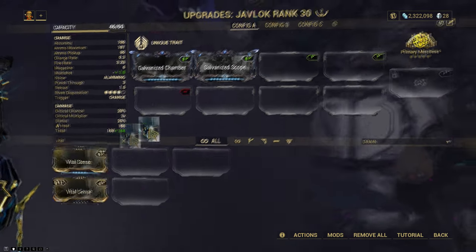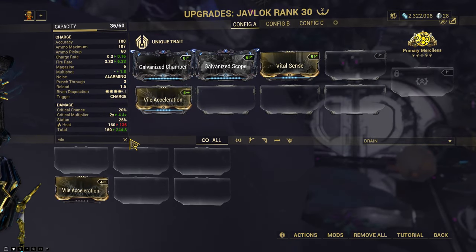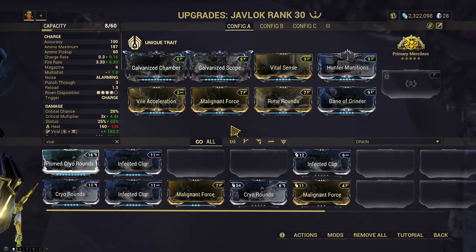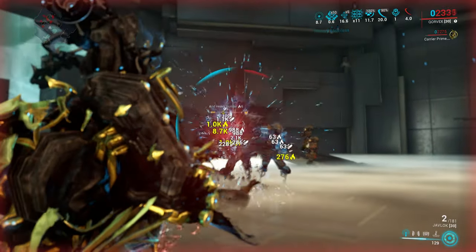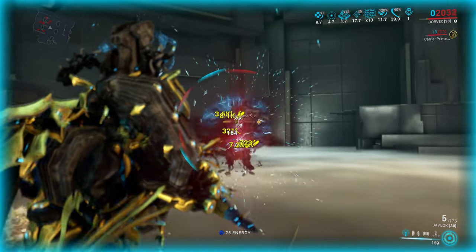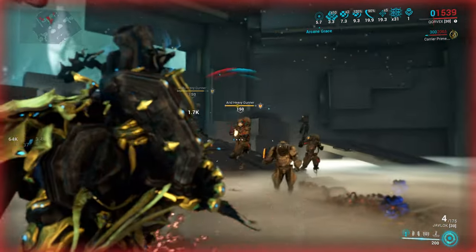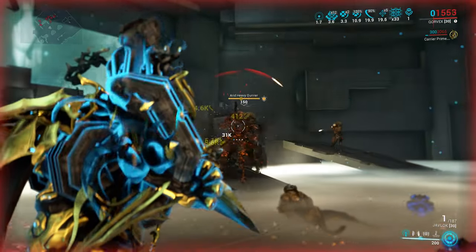Let's do Scope, Vital Sense, definitely wanna run Vile Acceleration — that just feels good — Point Strike, Hunter Munitions, and I guess viral. There we go. Let's give this a try. This is considerably better. We get some extra heat procs on top, that's pretty nice. Let's see how well this scales — it should scale pretty well. So far so good. That was a nice tick. So this is probably the way to go here.